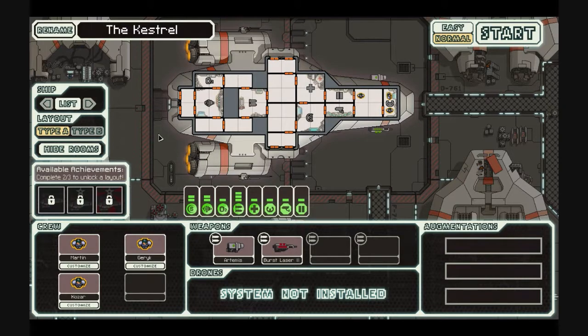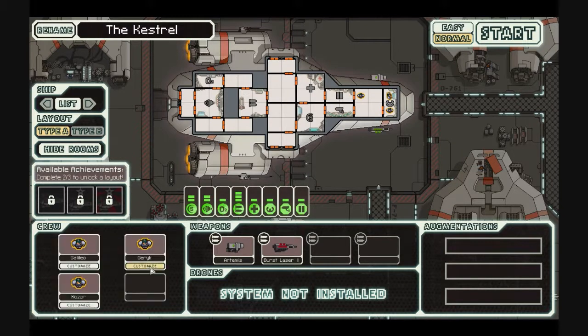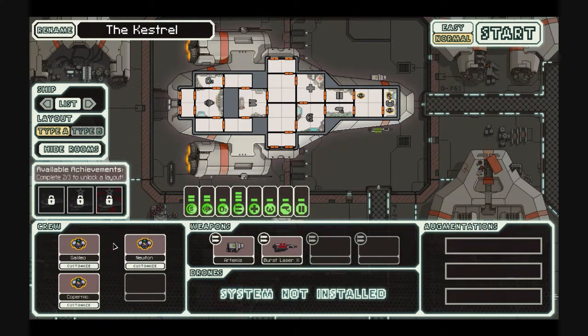We'll get into that. But first, let's start by naming our crew and our ship. We're going to name our crew after famous scientists. Galileo. Here we've got Newton. And we can't forget, of course, Copernicus. Alright, so there we have our people. And we're going to rename our ship.